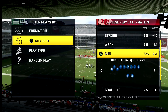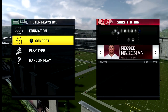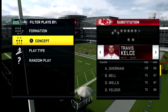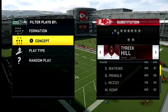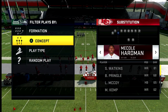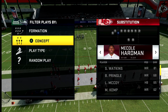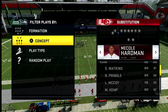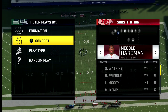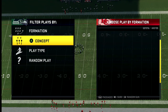In Gun Bunch Tight End, put your fastest wide receiver on the outside and your second fastest on the inside. If you flip the play, Hardman goes out to the right and Tyreek Hill is on the inside. If you keep it as-is and run it left, then Tyreek Hill is on the outside and Hardman's on the inside.